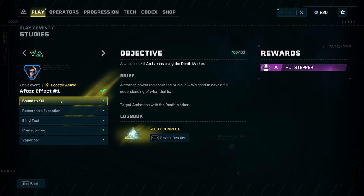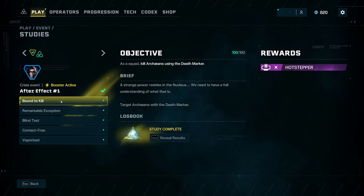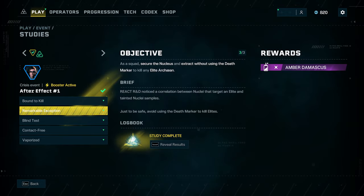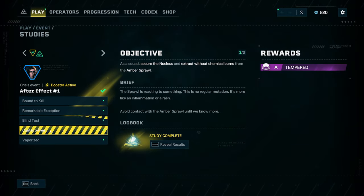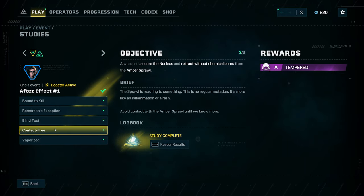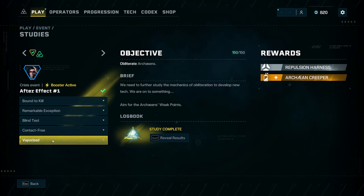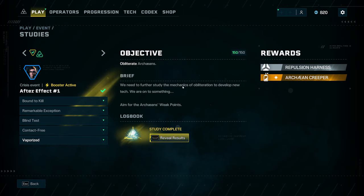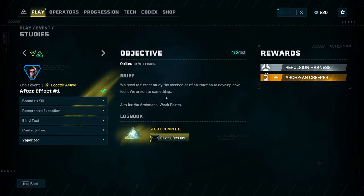I'm going to go over Bound to Kill, Remarkable, Exception, Blind Test, and Contact Free — some good tips I used to get the studies complete. I'll do a separate video on Vaporized, and also on the new harness — the Repulsion Harness — I'll cover that separately. But for now, like, comment, and subscribe if you're new, and here we go.